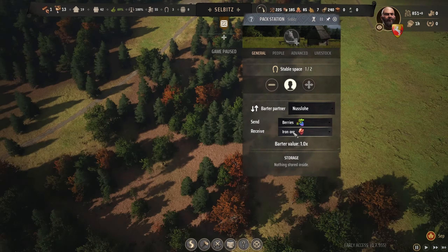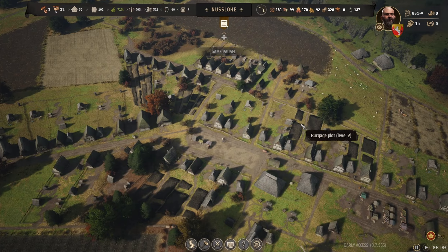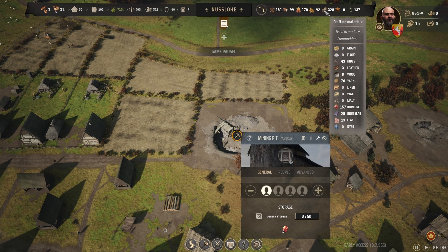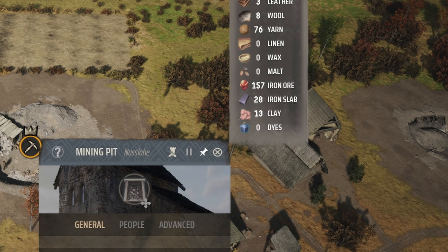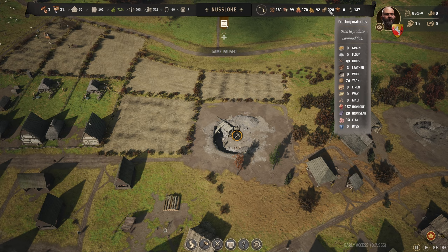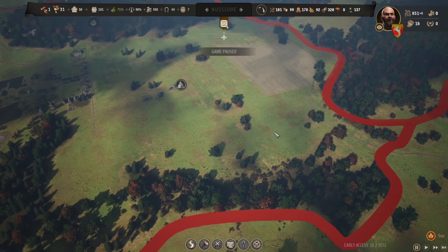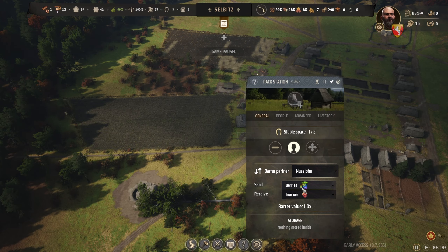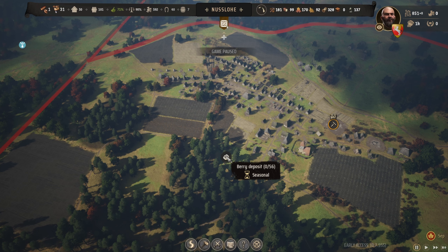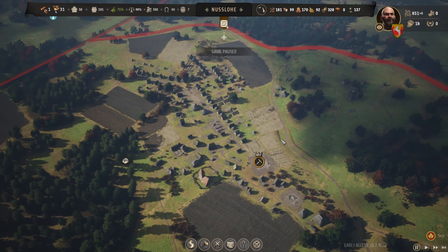I chose iron ore because in my main region I have 157 iron ore — I have a rich iron deposit so I have tons of it. I don't mind giving away some iron ore in exchange for berries. The reason I need berries is that my region doesn't have many, and I have a big base with a lot of villagers who eat a lot.